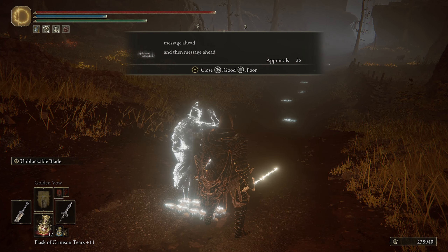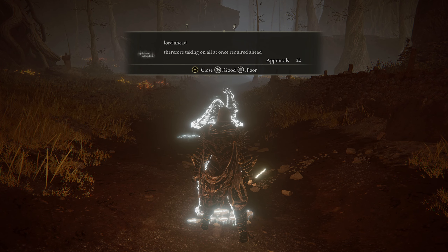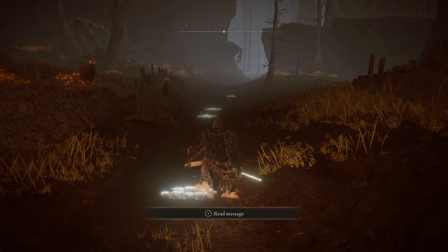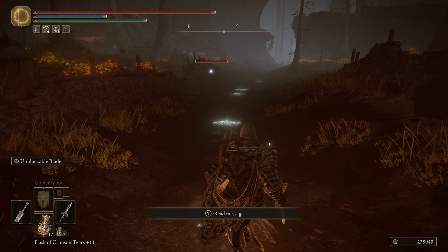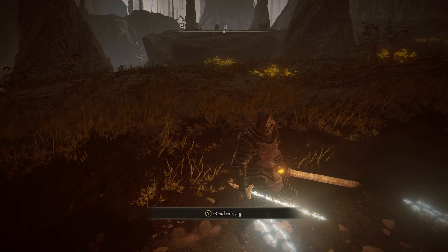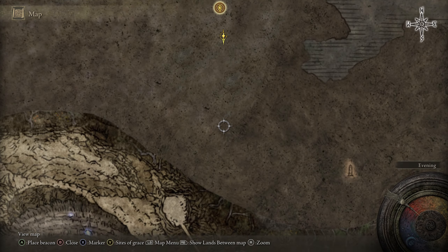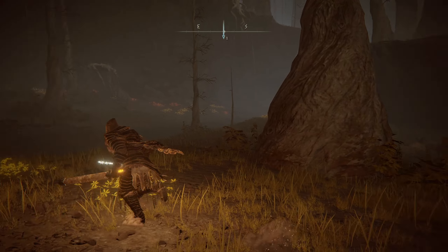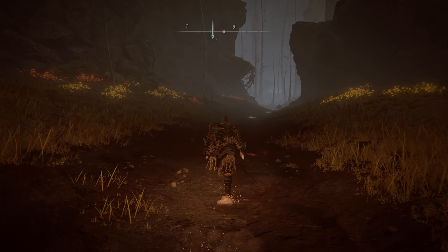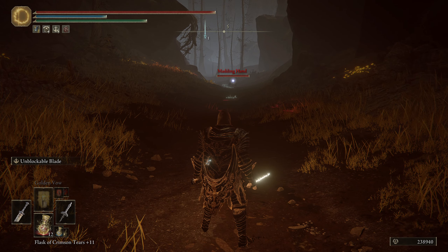Messages are everywhere: 'Lord ahead, therefore taking on all at once required ahead' — sounds terrifying. Some creatures have fiery eyes nearby. I want to check if there's a map down here first. Getting the map and then figuring out how to explore this place properly seems like the best plan. There's an NPC message about something called a 'Mudding Hand.'